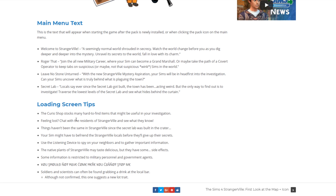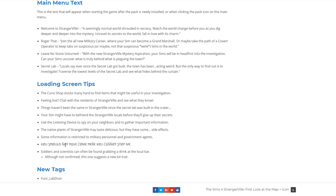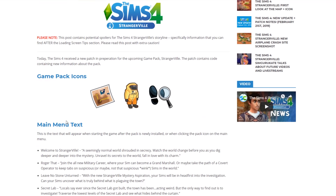Some loading screen tips were also shared: the Curious Shop stocks hard-to-find investigation items; chatting with residents can reveal what they know; befriending locals may be required before they share secrets; you can use a listening device to spy on neighbors and gather information; native StrangerVille plants may taste delicious but have side effects; some information is restricted to military personnel and government agents; and soldiers and scientists can often be found at the local bar.